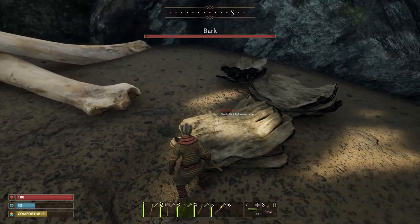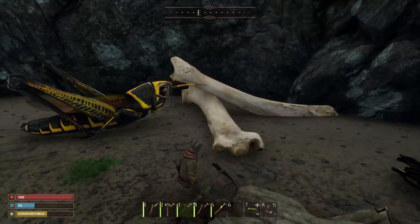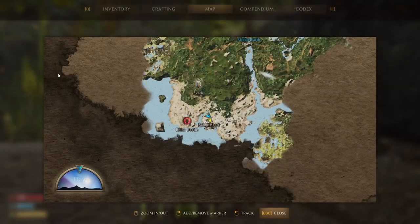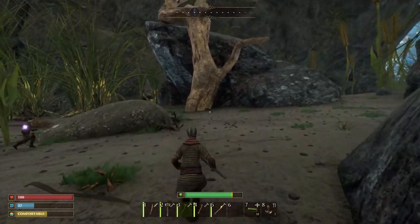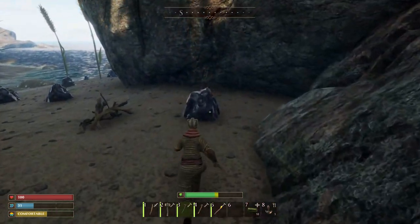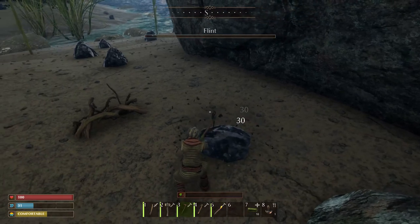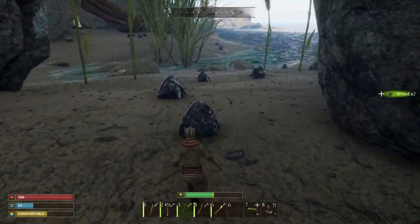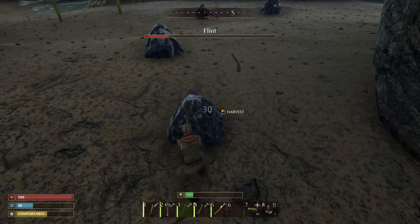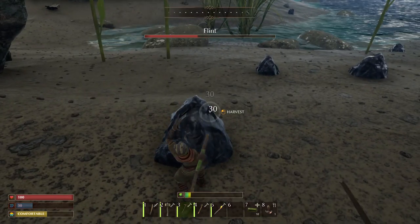This is what the bark looks like. You have to have a flint pickaxe or better to get the bark — that's our main goal right now. We want the bark badly. That will open up so much. It's getting toward evening, so what we'll do is do a little temporary structure when it gets nighttime and sleep to pass the night away. We want to build a southern outpost where we can have a work table and a stone cutter so that we can create our flint items.